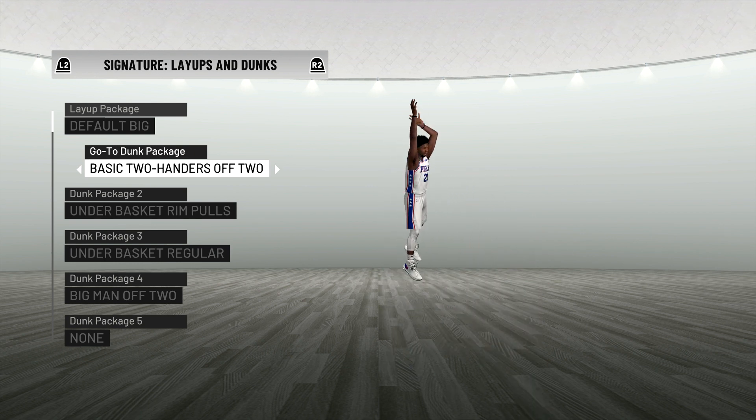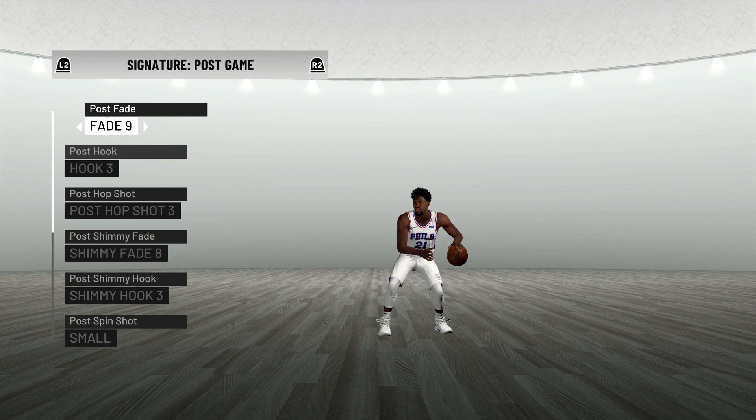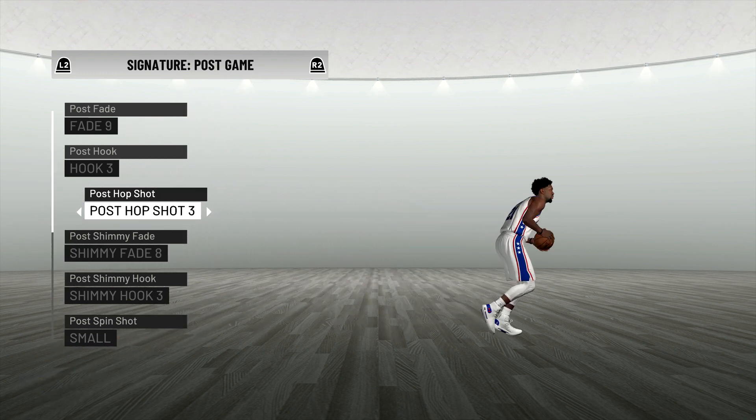Some of his athletic dunks aren't on here, so we might throw in a couple of those as well. But this is where it gets interesting — these are his animations for his fadeaways and his postgames. If you guys watched the clips beforehand, fade 9 looks exactly like the fade that he uses in real life, so we will be using fade 9. Now if you guys have been with me since 2K18, you know I hate post hop shot 3 — it's one of the worst post hop shots in the game — but we will try to use this and see if we can get some greens.